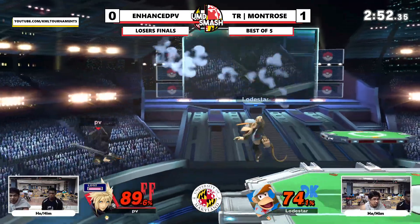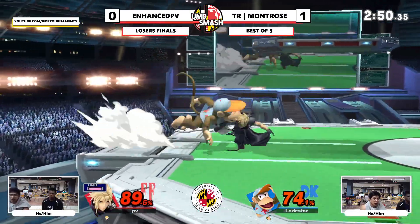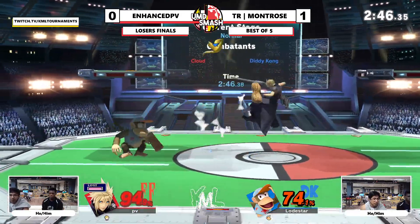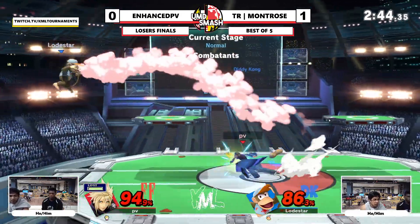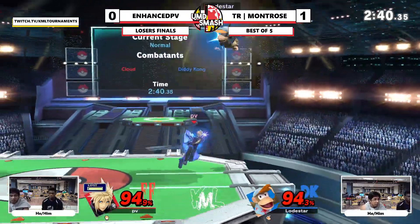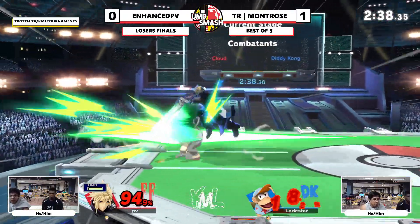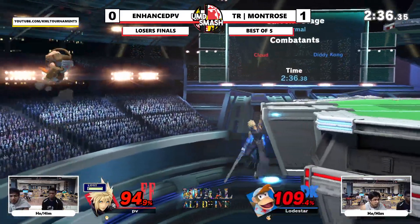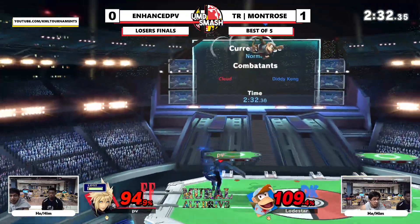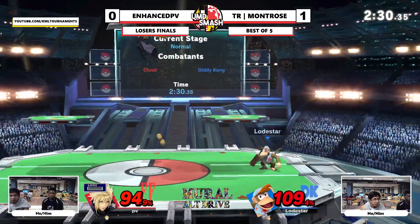Tries to go for the fair-fair up-smash but they're dodging to ledge. Limit is almost available. I feel like he could get it off. Now he has banana — hits him with a nair, no jump. Gets back to ledge, banana flips, slips on banana, gets hit with the back air. That was a good angle.